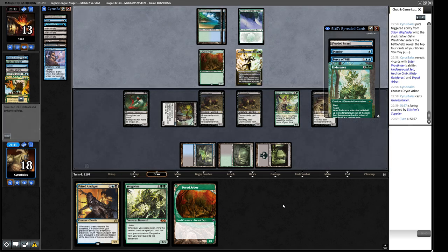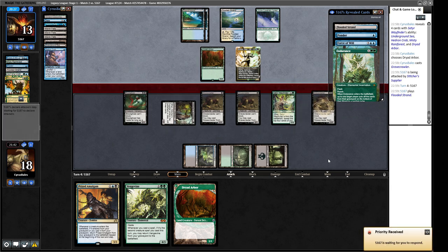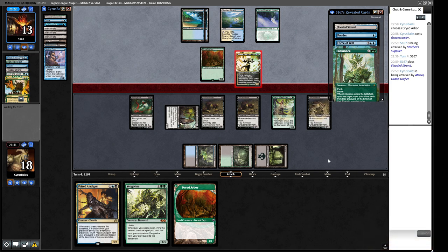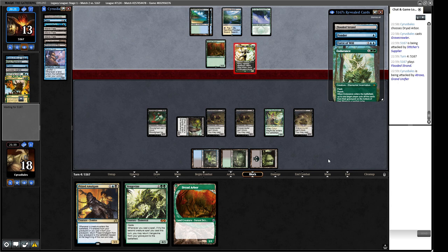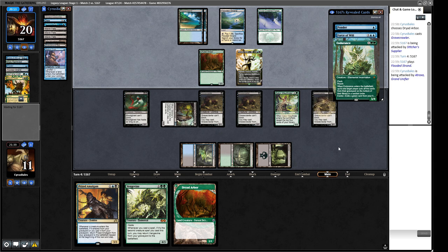Atraxa is a bit of a beating for the poor little aggro player over here. This is where if we were the combo build where we could mill our opponent out, we'd be in a much better spot. As we are, we are so far behind in this game. The only way we can get back into it is getting a Hogak into play, because at least it's slightly bigger than Atraxa — it will trade with the Atraxa, which has already drawn them a whole bunch of cards. Pretty sure we've lost.